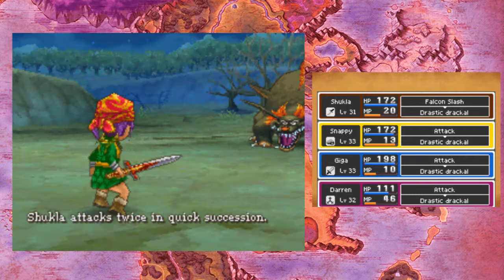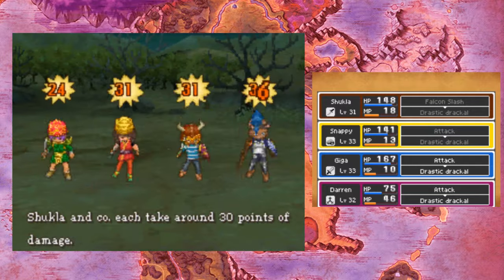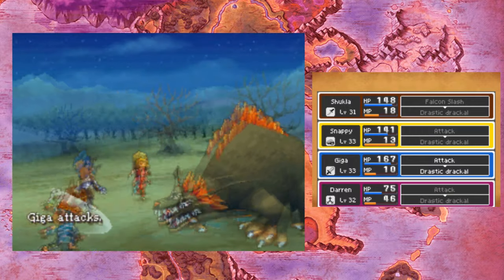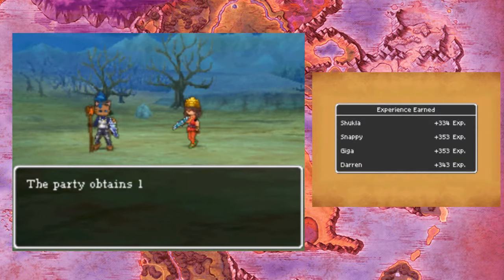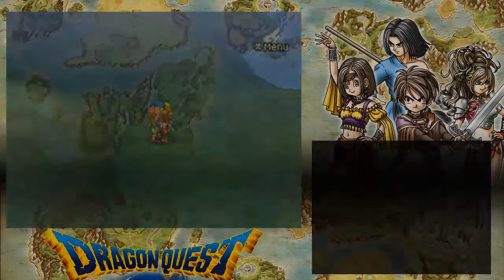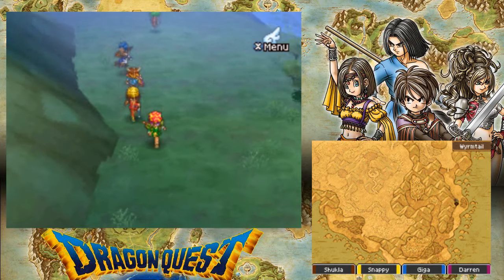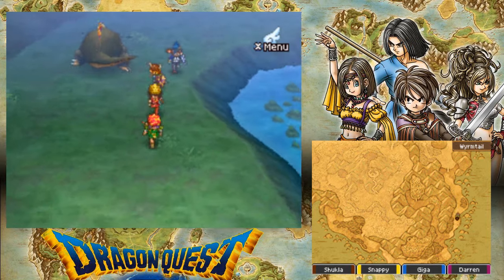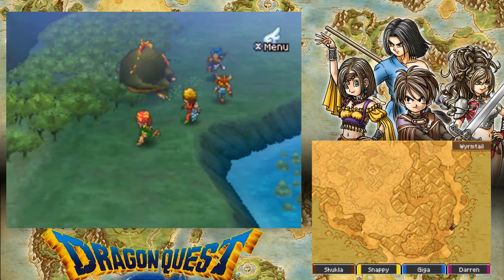I'll do normal attacks on everyone else. I usually don't use special attacks unless it's... hello, that's a lot of damage. I usually don't use special attacks like falcon slash or miracle slash or anything like that unless it's the boss. I usually just use basic attacks. But yeah, that guy does a considerable amount of damage. I might even have to zoom back to Wyrmwood to get some mana back on Darren, because he's running out of mana to cast heals.